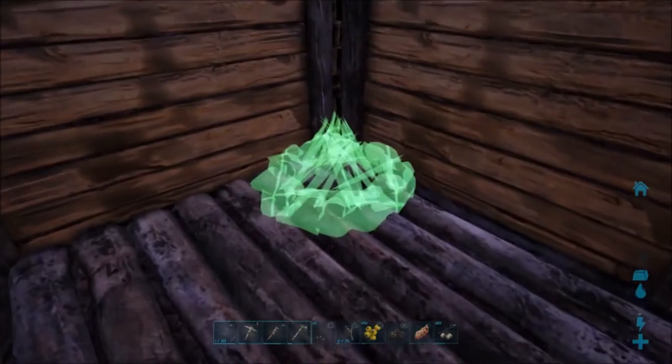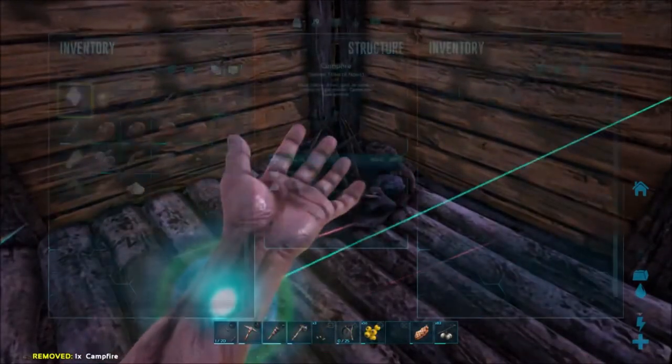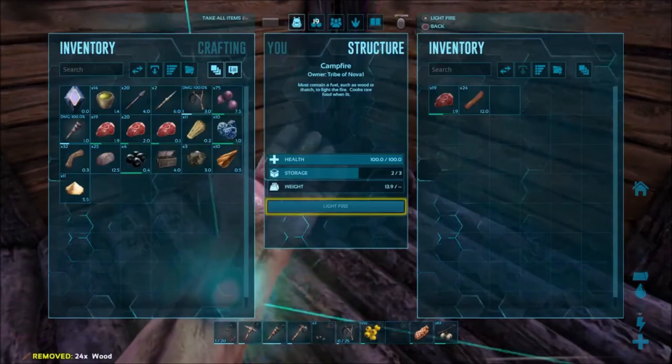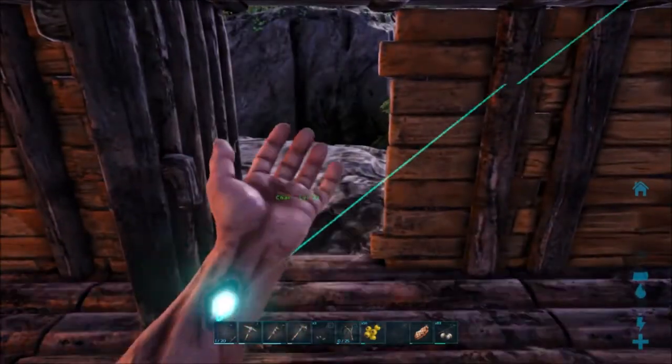I'm going to skip a little bit and go ahead and place our fire. Now that we have all the storage stuff, I've moved all of our inventory into the storage bins and I'm going to cook up some food because we're going to start getting hungry pretty soon. Have a little housewarming barbecue — it's always nice.